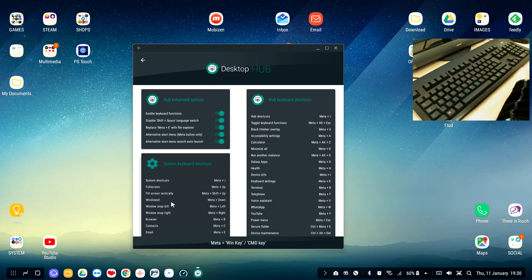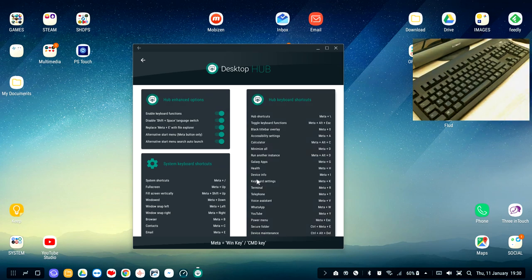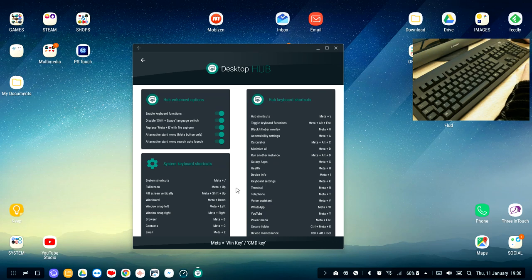So let's jump in. 'Enable keyboard functions' — if you turn this off it disables all four settings beneath it; if you turn it on, those four settings become active. The first one is 'Disable Shift+Space language switch.' If you type on DeX in multiple languages, say Russian and English, you don't want to accidentally press Shift and Space and switch languages. Turn this on and it disables that language-switching function.